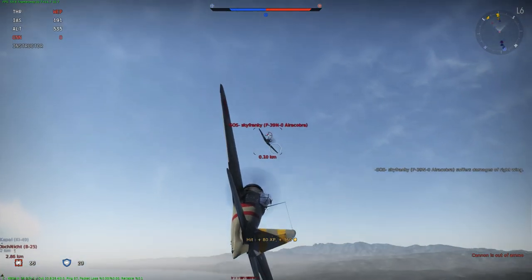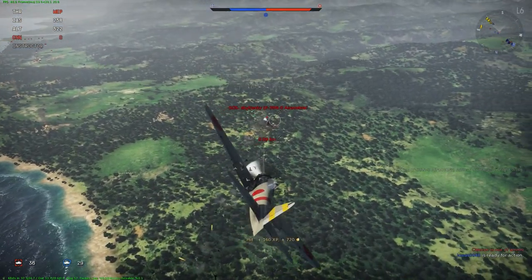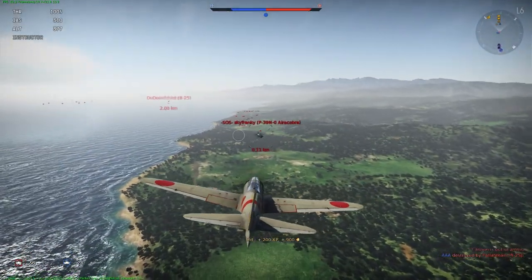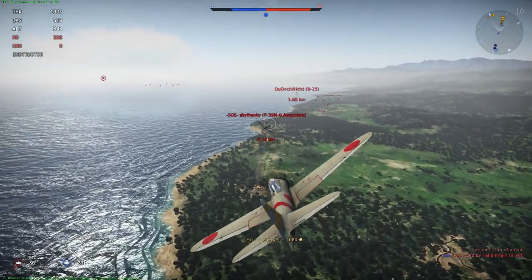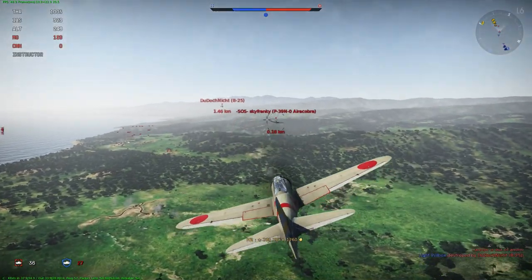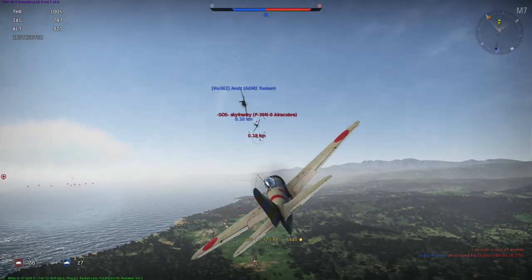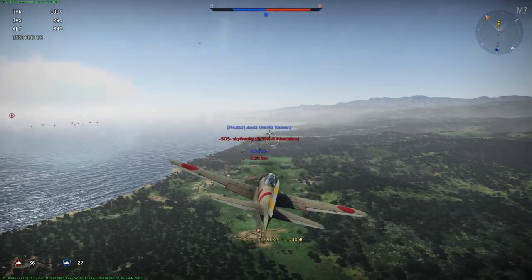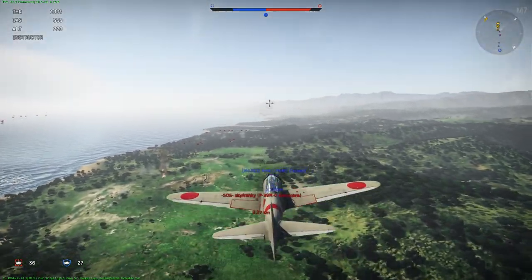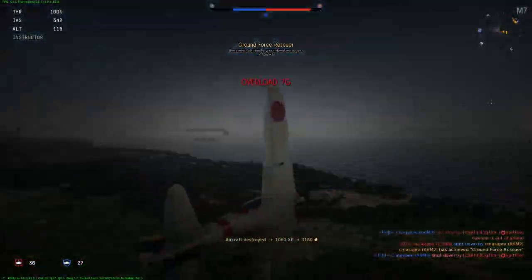I am still shooting at the Airacobra — damage to the right wing, so that's great for me. He did end up stalling, which makes it easy to shoot him, but it still wasn't enough to take him down entirely. I'm using up so much of my machine gun ammo; the cannon ran out a long time ago. There's a B-25 heading slightly towards me, but I think we can ignore him. A teammate almost crashed into me — he decided to join in and try to take the kill, but the enemy is going down and I make sure I get the kill.